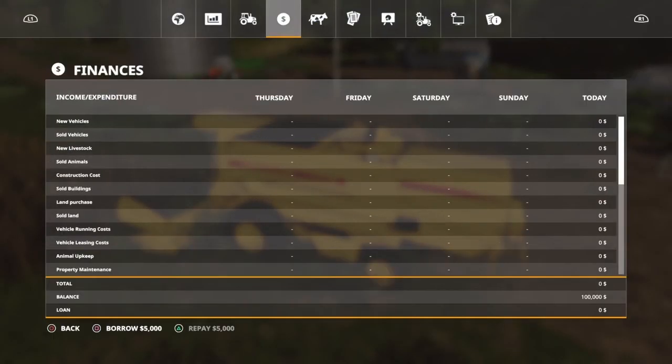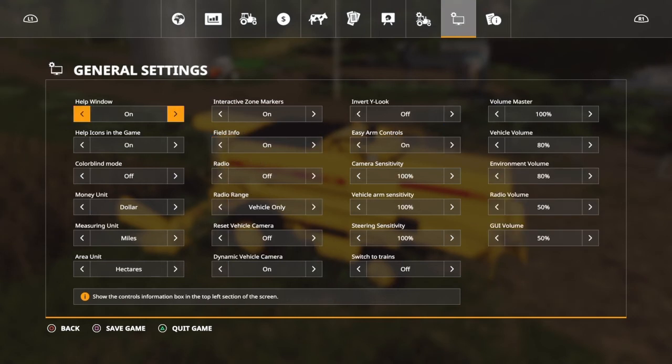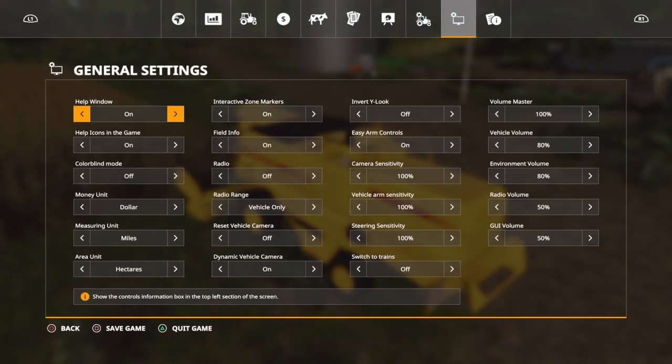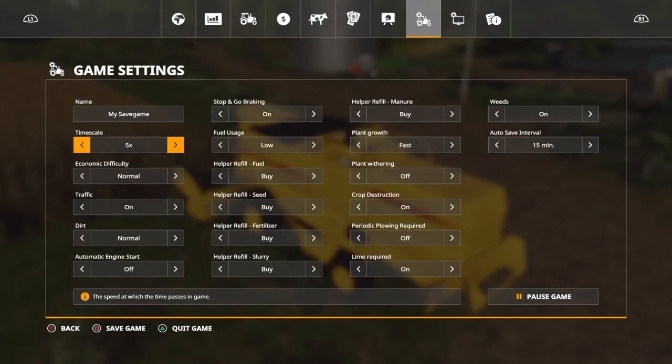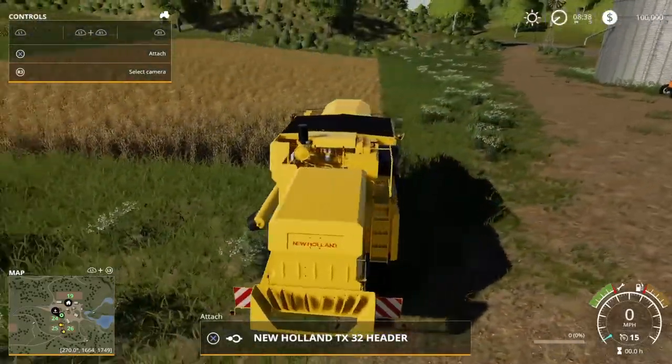Let's make some settings real quick. Five's good for dirt, normal difficulty, and let's turn that off. Stop breaking, fuel usage low. I always put weathering off — plant weathering is already off, good. Let's turn down the game volume, it's kind of loud. I honestly don't know where the audio settings are... audio, master volume — maybe 70%, that'll be good.